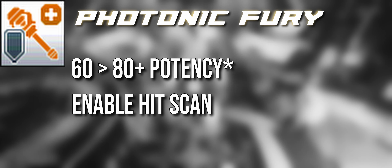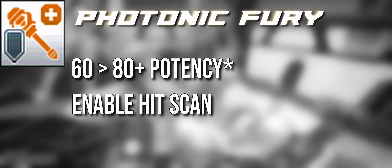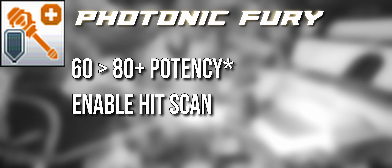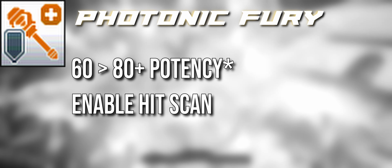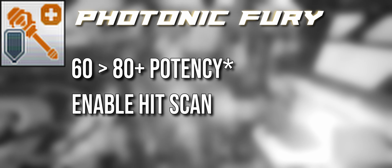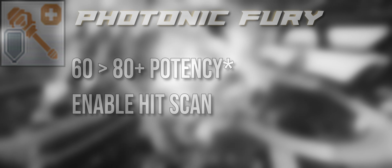The other thing we need to fix about Photonic Fury is hitscan on weak points. One of the issues with Photonic Fury outside of one guard reflect is that it doesn't always prioritize a weak spot. You could be targeting the weak spot, but a couple of feet too high or to the left and it won't hit it — you'll see white damage. Giving Photonic Fury hitscan on weak spots, whether it's one guard or coming from a Photon Art, means if you're targeting the weak spot, Photonic Fury will always hit it.